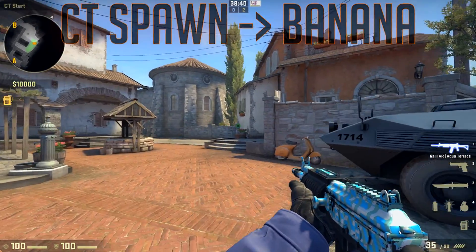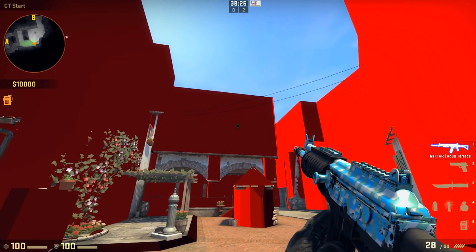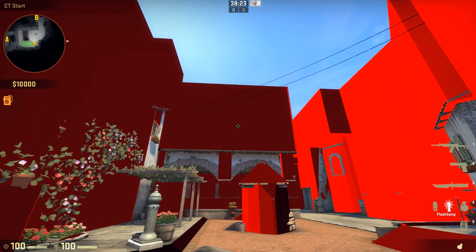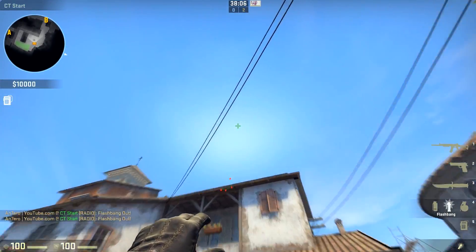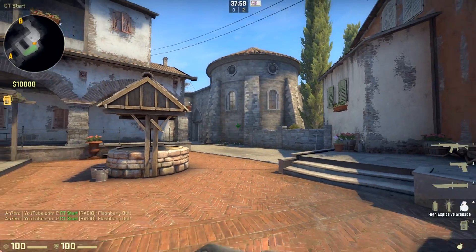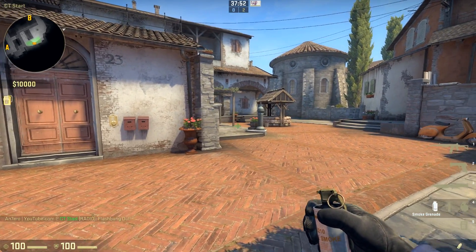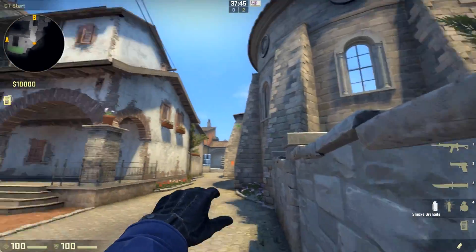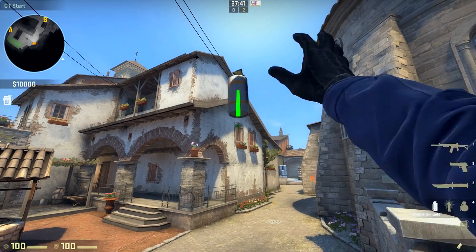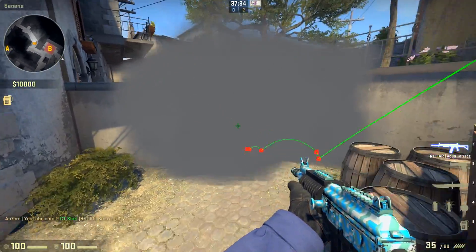Our last smoke is going to be a banana smoke. This smoke was kind of nerfed because the skyboxes were blocked right there — I'll show you the brushes too. As you can see, that area got blocked, and you cannot throw anything through that, which is annoying. But there's an easy fix. I start running when there's 50 seconds on the clock, get to the left side of the broom, aim a little bit high from that window, throw, and your smoke lands right here. This is a useful smoke for dealing with guys holding banana.